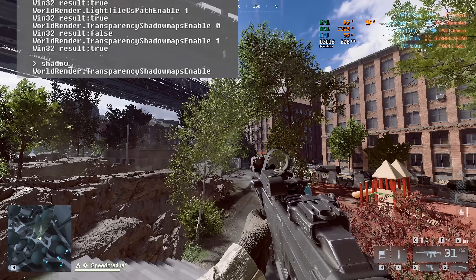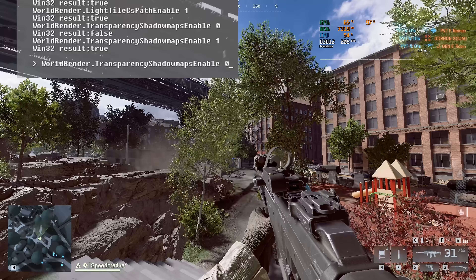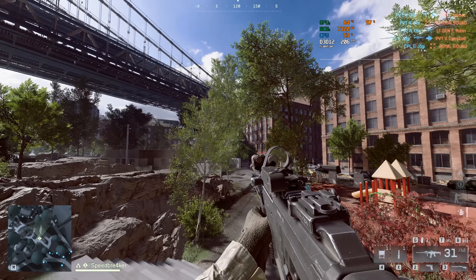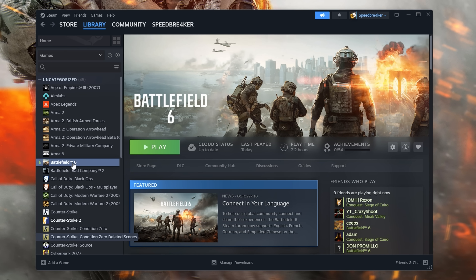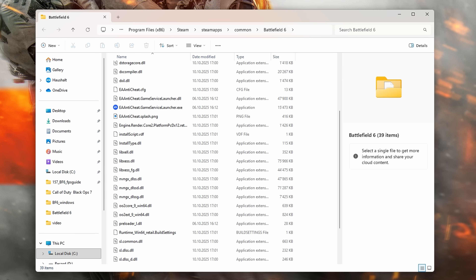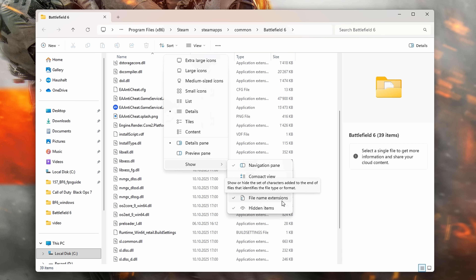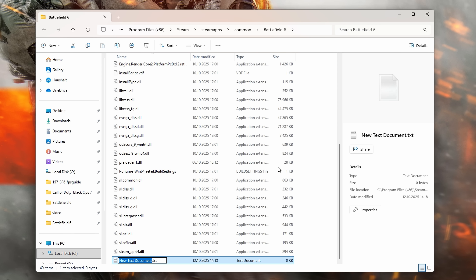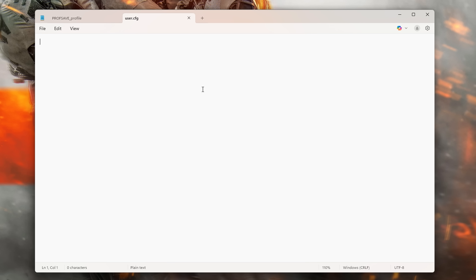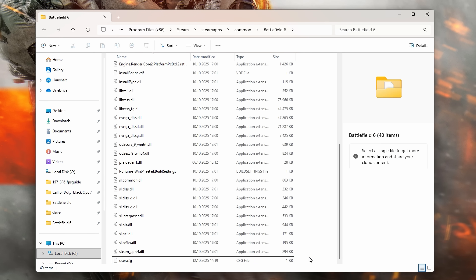The last option that had a positive impact on performance is to disable transparency shadow maps. Visually I didn't find any spot in-game where this degraded quality, while at the same time giving you a couple more FPS. While you could enter each of these options into the development console every time you boot the game, a more convenient way is to write those values into a user configuration file. To do this, open the location where the game files are - for Steam, right-click Battlefield 6, click Manage, then Browse Local Files. Make sure file name extensions are visible, then right-click, click New > Text Document, and name it user.cfg. Open the file with any editor, paste the options you'd like to modify, and save it. To remove your configuration simply delete this file.